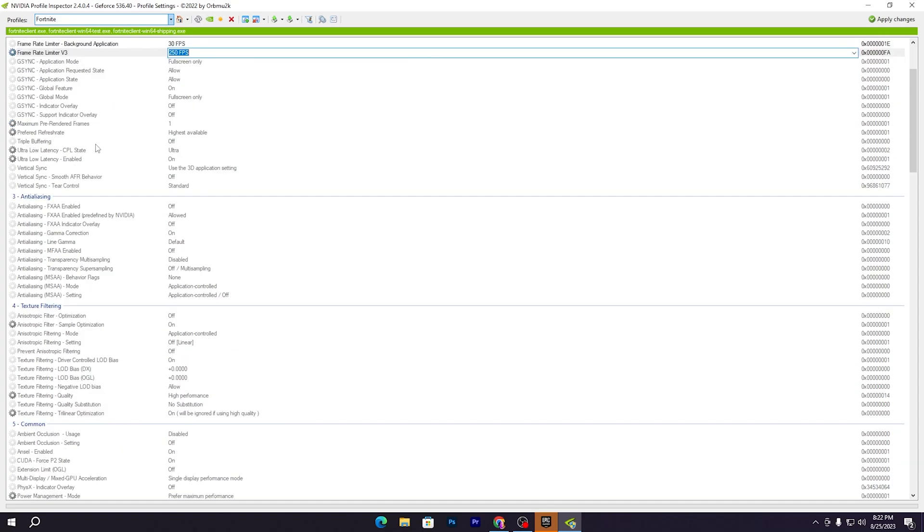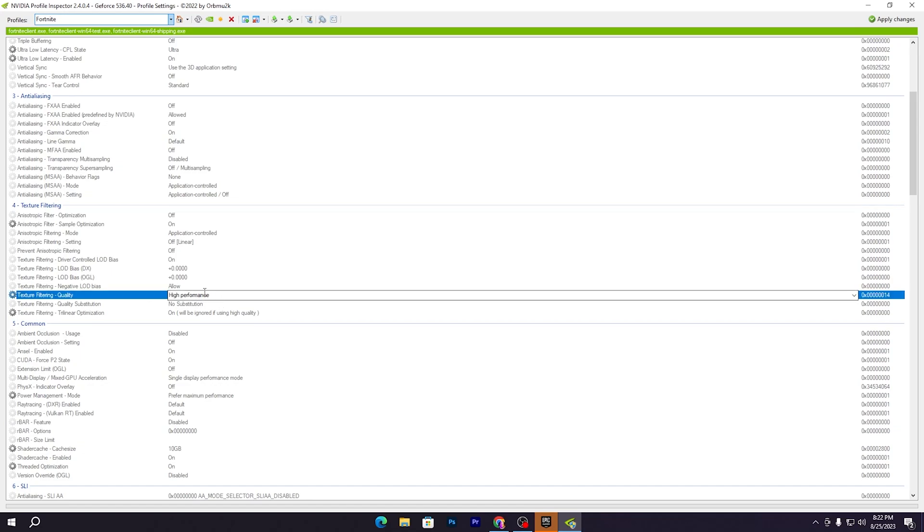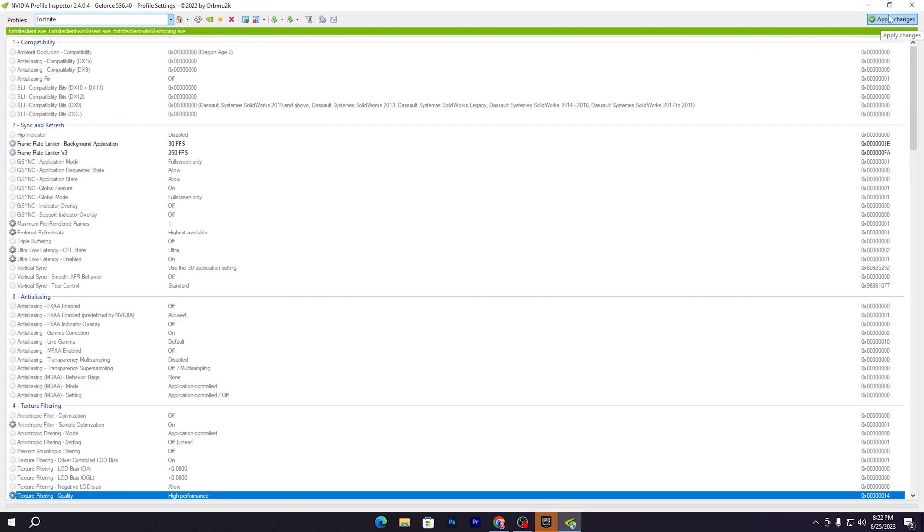Scroll down and find the Texture Filtering settings. Go to Texture Filtering Negative LOD Bias and set it to Allow. Then go to Texture Filtering Quality and set it to High Performance. Once you have applied all the settings, click the Apply Changes button to apply everything to Fortnite, then close out the settings.